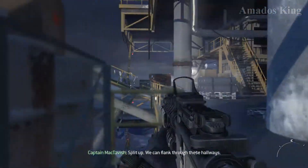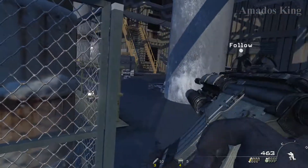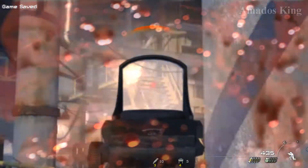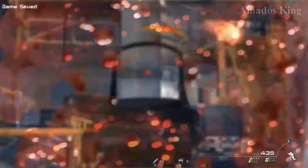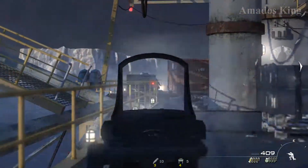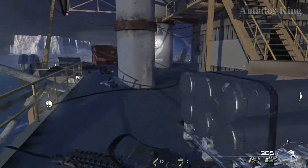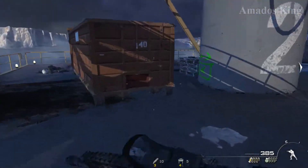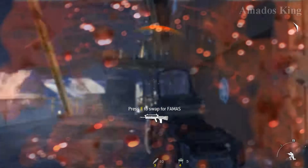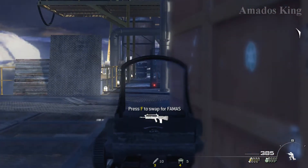Split up. We can flank through these hallways. Ghost, target at just 3 o'clock. Right hand. Target at 1 o'clock. Got him in the sights. Contact 1 o'clock.